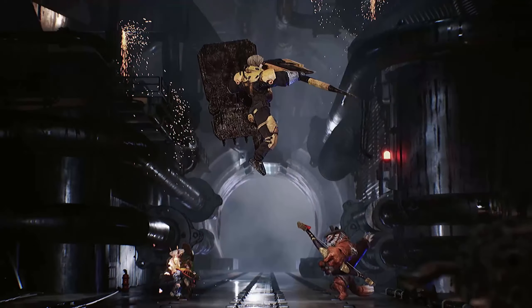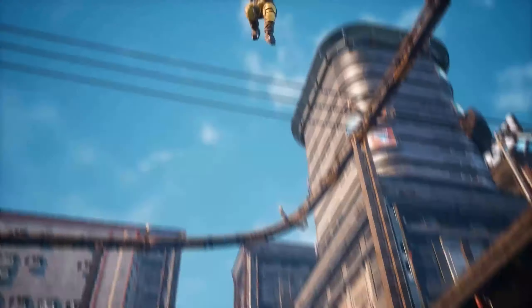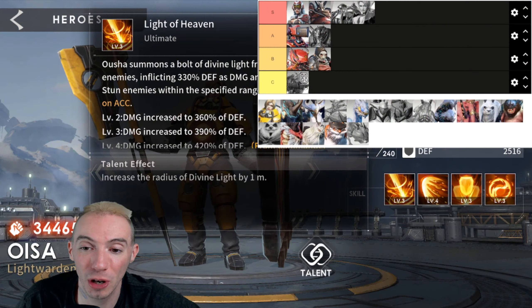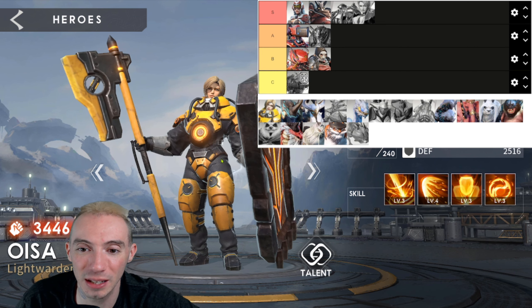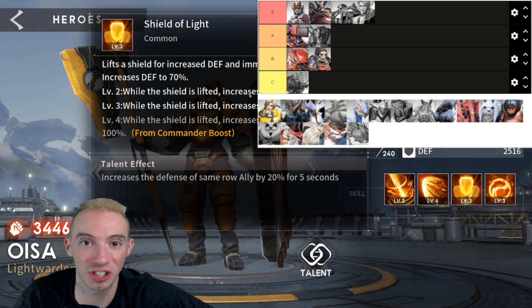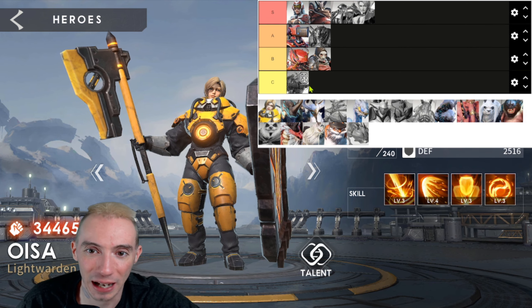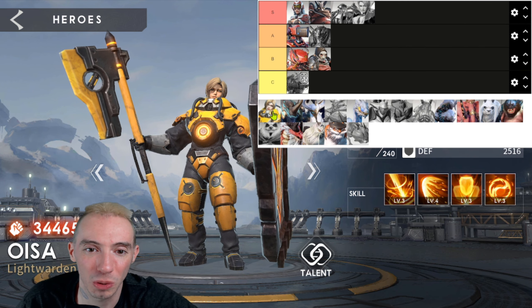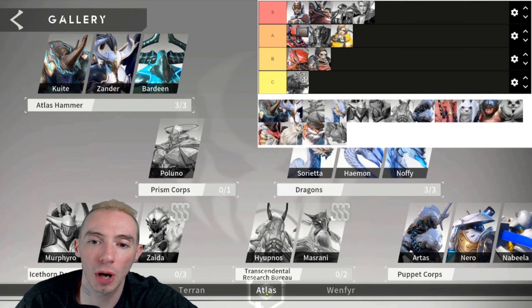Next we got another tank — Osa. This is the very first tank you start off with. Her ultimate does a percentage of her defense as damage, and importantly there's a 70% chance to stun enemies in range for one second. As you level up her exclusive, the stun duration can increase to three seconds — amazing CC effects. She also lifts her shield for increased defense and immunity to control effects, basically standing there and just taking hits. Not the best tank, not as good as Hercules, but well above average — putting her in A.